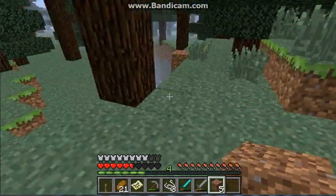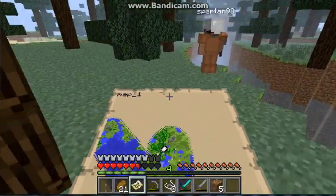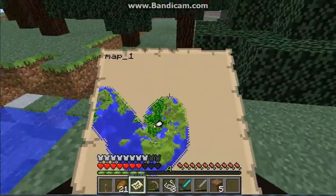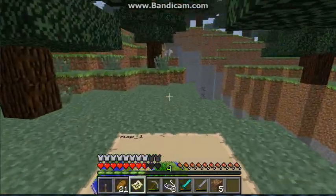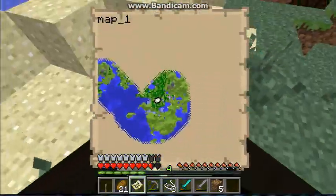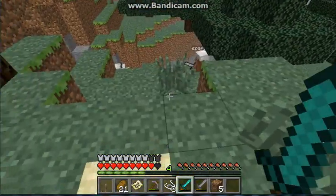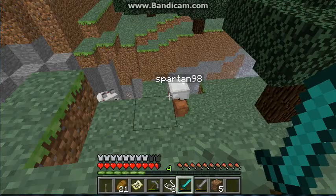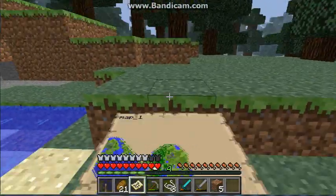Anyway, where did you go? You've disappeared. I'm still at the top of the place. Ok right, let's go. This way, right over here. Right, a wolf! I've got bones. Give me a minute, I'm going to feed it some bones so it'll follow us. Do you have any more bones? There you go. I got her to follow us. Come on then, let's go and complete this quest.